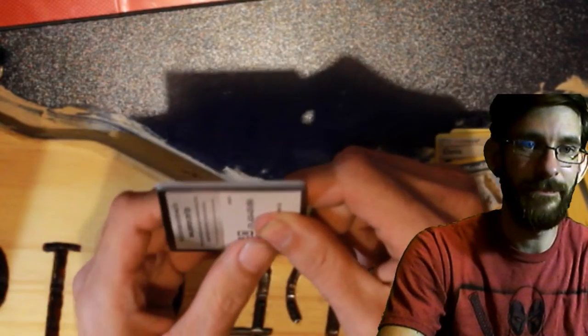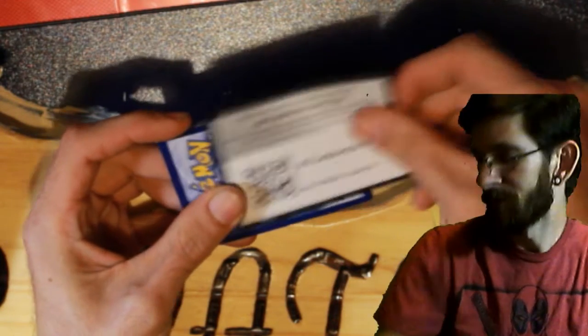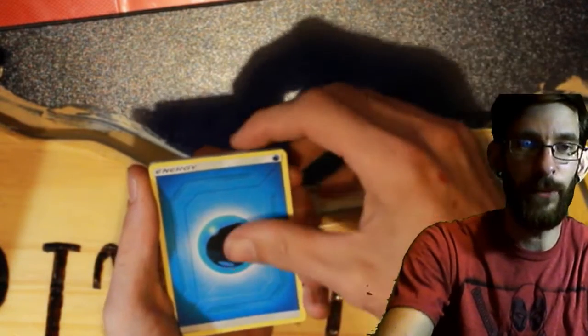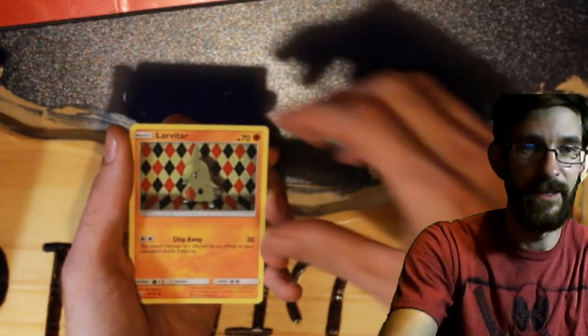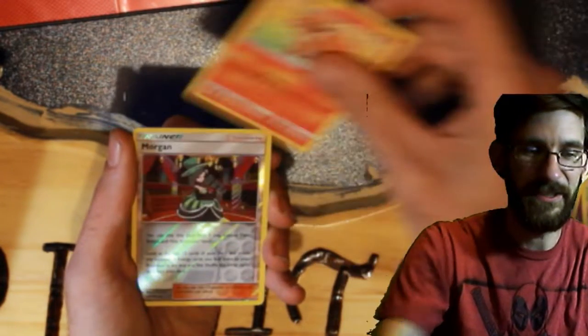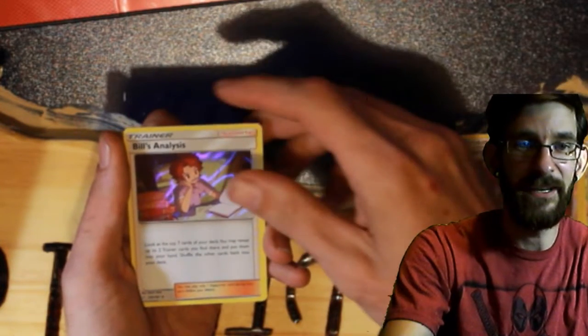We do giveaways quite often and a lot of videos in general, so definitely want you guys to watch and enjoy. We have a Water Energy, Knitterino, Fairy Charm, Wartortle, Meowth, Knitterin, Lavata, Psyduck, Bulpix, a Reverse Morgan, and a Bill's Analysis holo rare.